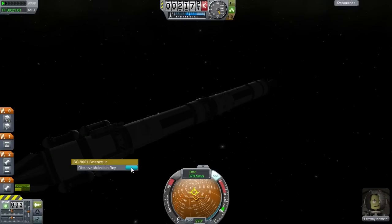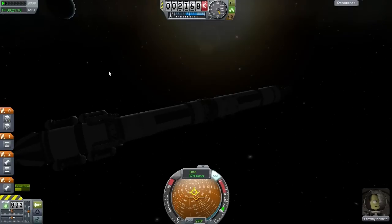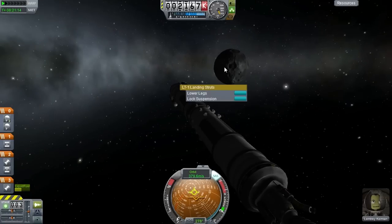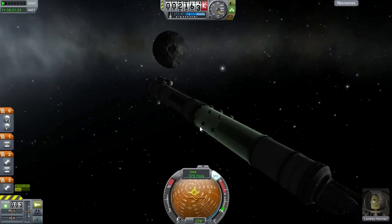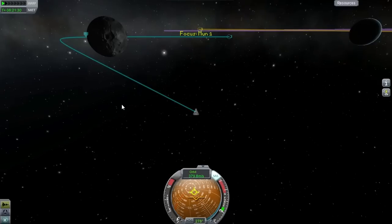Now the observation bay — 75 science from that. Keep that data. Now the question is where is the boundary between high and near orbit for the moon? We've got to keep checking that as we go down. We can fly pretty close, so let's go in and adjust our periapsis. Let's see what our flight profile looks like.